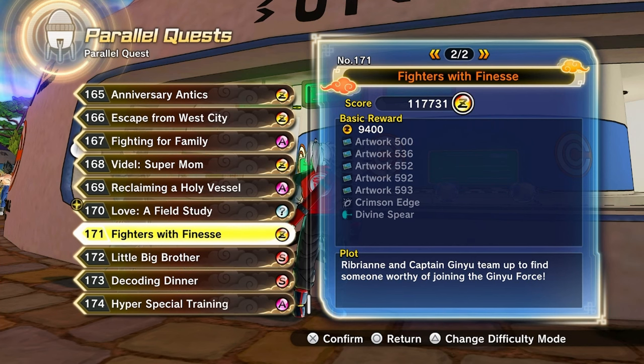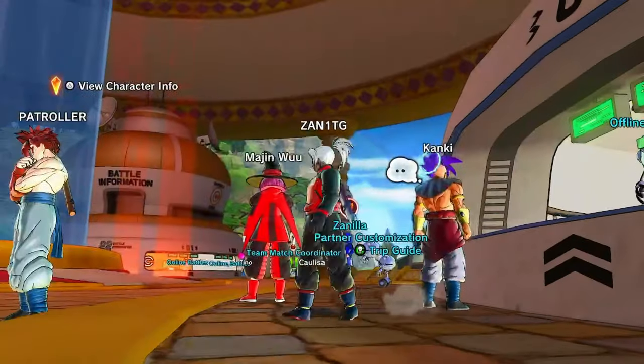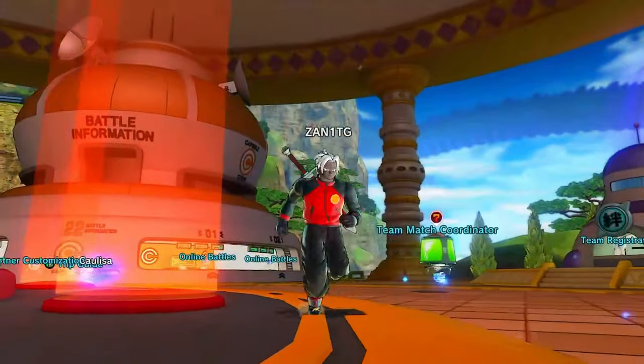We got Crimson Edge, Divine Spear, and Divine Ray Bomb. These are the three new move sets added into Super Saiyan Rose Goku Black's move set, which I think is pretty cool — especially Crimson Edge.